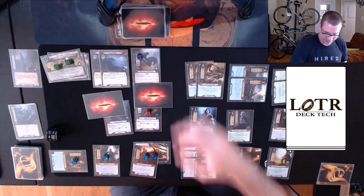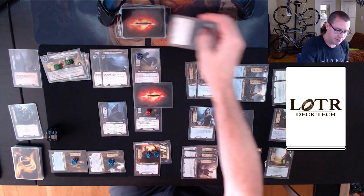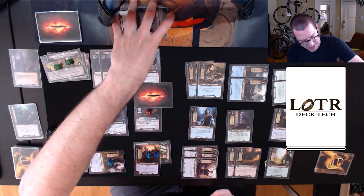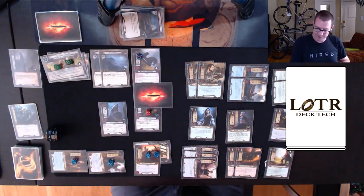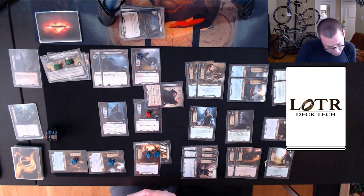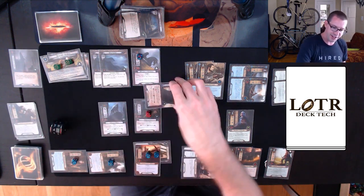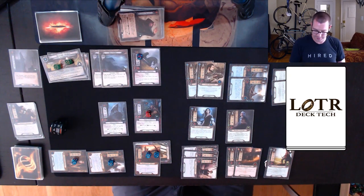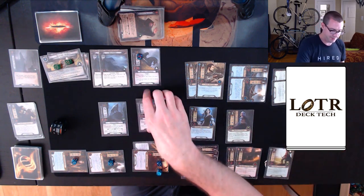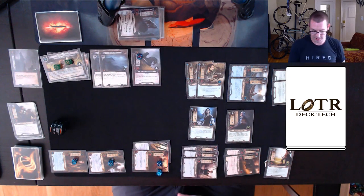Denethor defends the Warg, taking no damage. Herald of Anorion defends against the Flies — attacking enemy gets plus one, so Herald of Anorion is destroyed. My threat goes up by one for the Forest Fly effect. I need three damage to kill the Forest Flies and four for the Howling Warg. Both are eliminated.